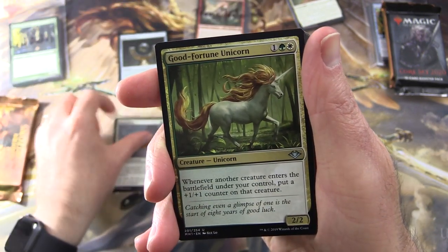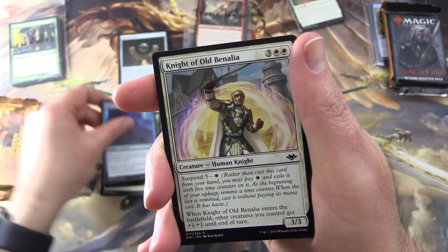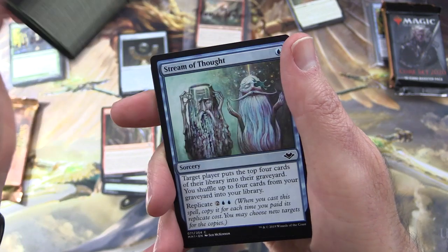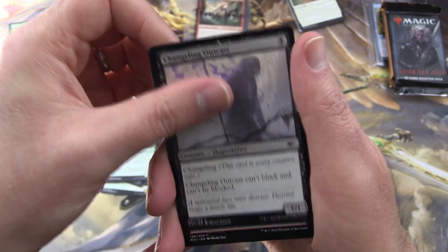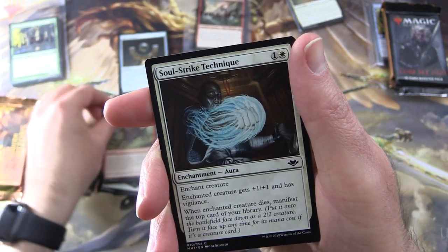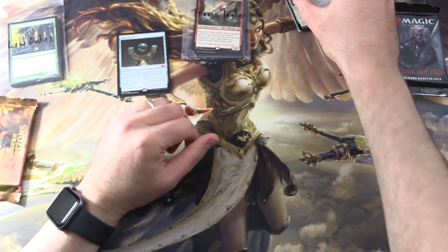Uncommons: Vespelark, Good Fortune Unicorn — that's a funny one — and Webweaver Changeling. Commons: Man-o'-War, Knight of Old Benalia, Cleaving Sliver, Excavating Anurid, Frog Beast, Stream of Thought, Treetop Ambusher, Changeling Outcast, and Goatnap — probably one of my favourite cards in this set — Soul Strike Technique and Chilla Pillar. All righty, we'll set that stuff aside and move right along.